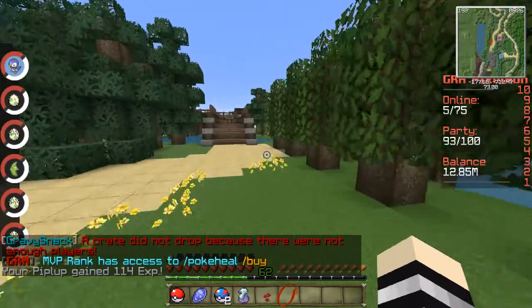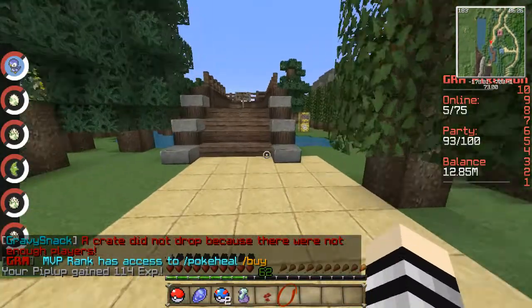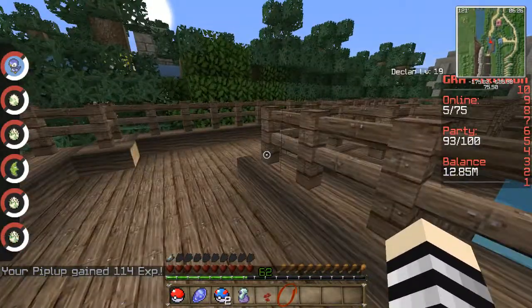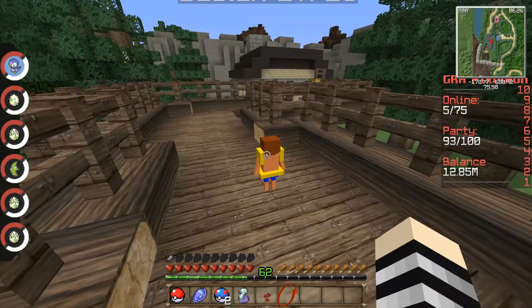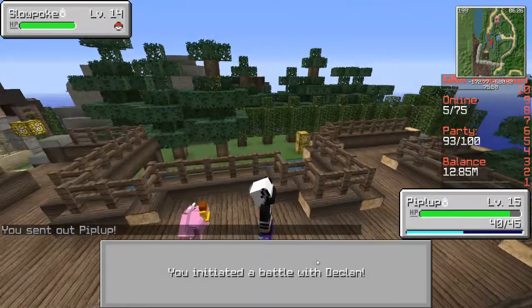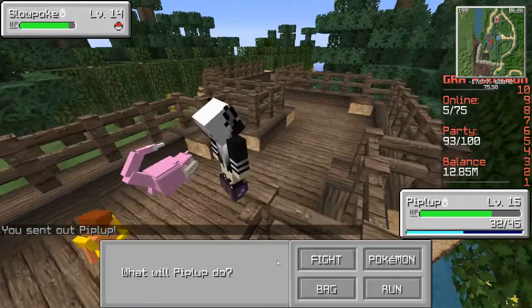We got another great ball. Look, we have three Pokemon eggs that are going to hatch any second — we're going to see what they all are. Here is another trainer — we have Declan, a swimmer trainer, and it's level 14, so this might be a little bit difficult.